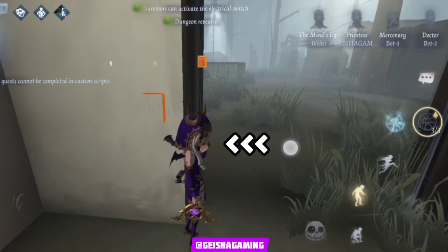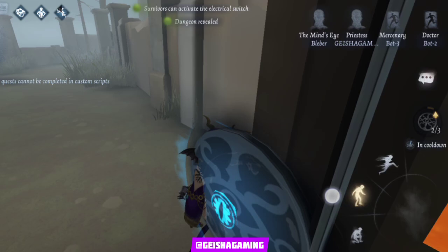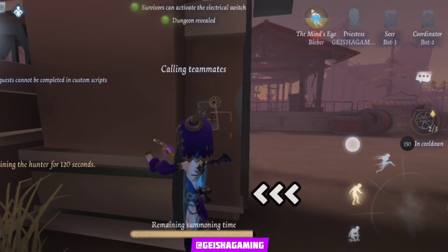This is option number one. See this angle - the edge of this gate is really important. You make the blue portal on this edge, call your friend, and then make the blue portal. I'm gonna call it a 'half floating portal.' As you can see, I'm not being transferred automatically. But be careful - when you move the left controller you will get transferred immediately. Let's try one more time: the edge of the gate - click the blue portal, call your friend, just wait for it.